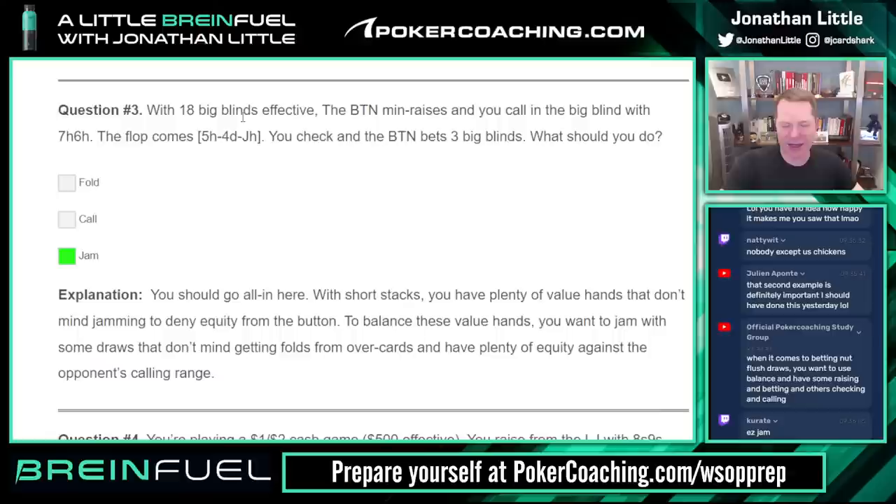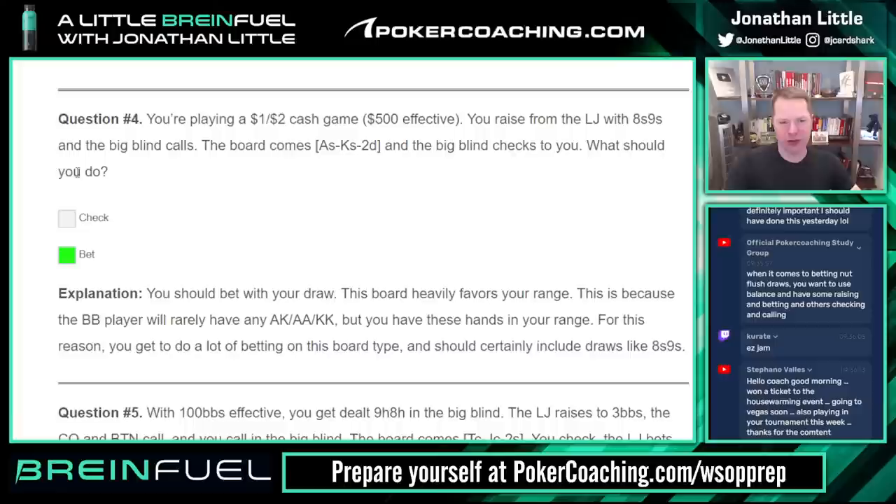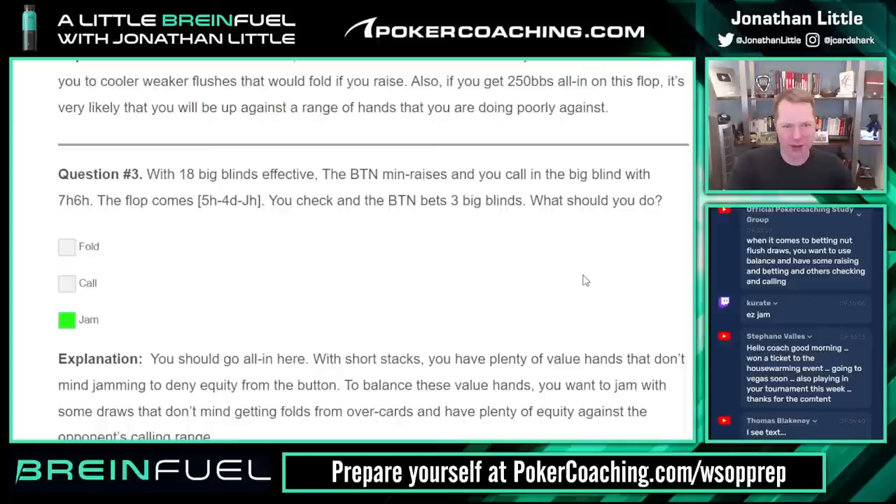When it comes to betting nut flush draws you want to bet some and check some — you've got to make sure you're balanced. Playing one-two super deep, you raise low jack with nine-eight of spades, big blind calls, ace-king-two they check to you — you should be betting here every time. On ace-king-two this board heavily favors your range. You'll rarely have aces and kings but have all the ace-queen, ace-jack, ace-ten type hands. For this reason you should bet a lot on this type of board, and certainly include draws like nine-eight of spades.